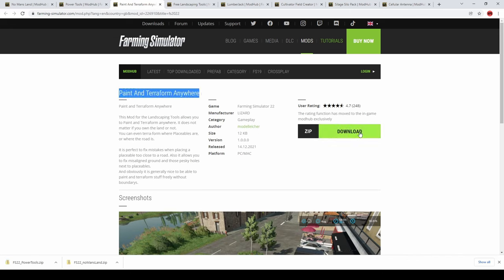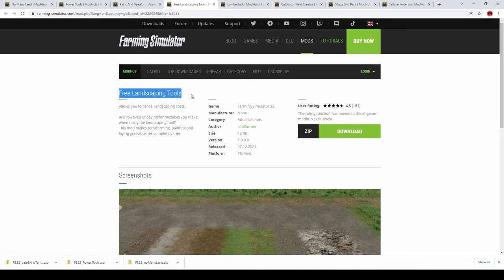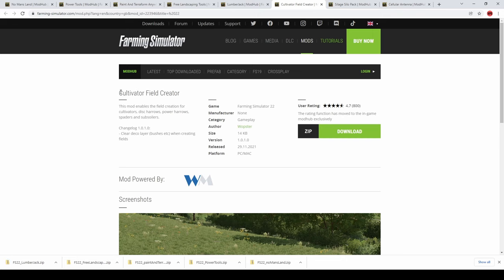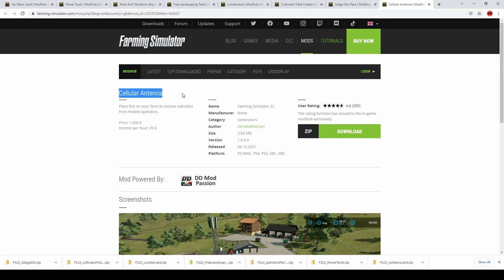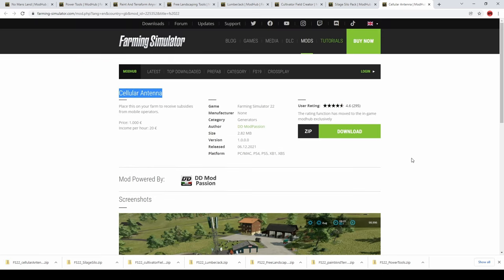Also download Paint and Terraform Anywhere. Next one is Free Landscaping Tools — this one isn't strictly necessary due to the way we do this, but it can come in handy. After that, Lumberjack for gameplay, and Cultivator Field Creator, which makes a big difference when it comes to actually playing the game. The last couple I use are Silage Silo Pack and the Cellular Antenna — a little placeable that costs about a thousand dollars but generates a bit of money. Quite handy and realistic looking too.